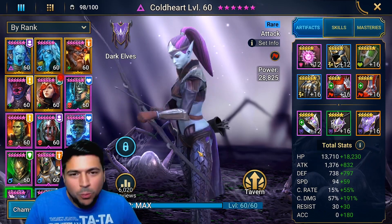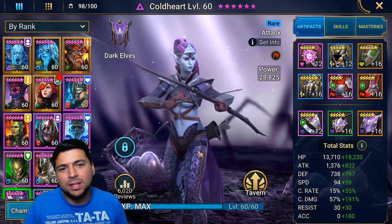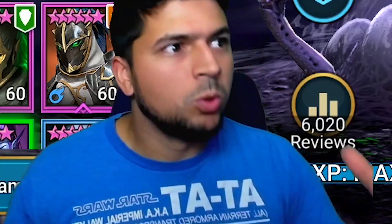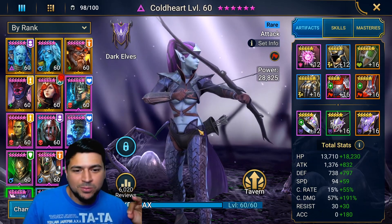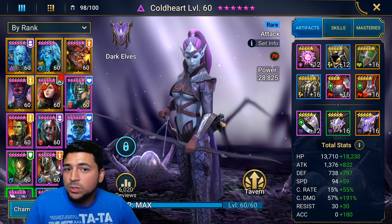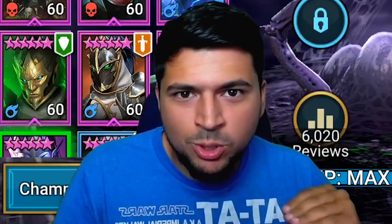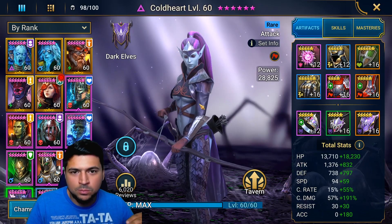Hey guys, welcome back to another video. This is our first champion spotlight guide video, and today we're going to be talking about Coldheart. She is one of the best rare champions in this game — she's a void rare, so you can only pull her from void shards. Please, if you ever get this champion, don't use her as food.